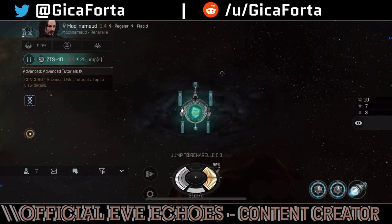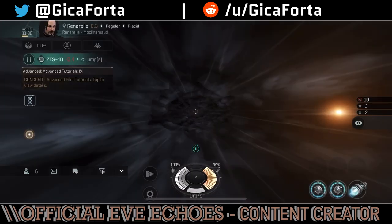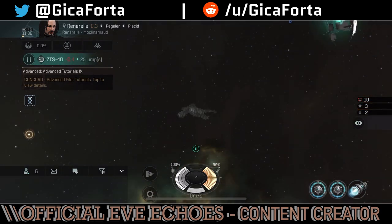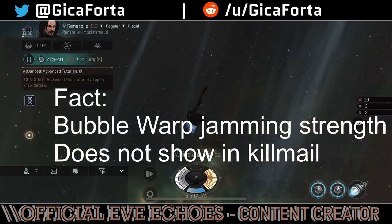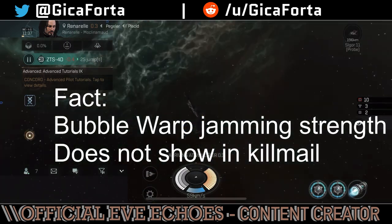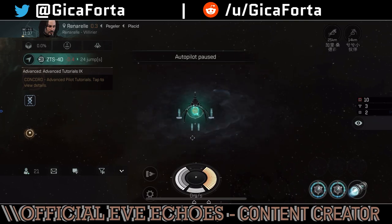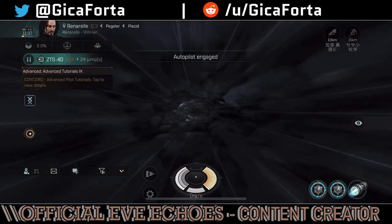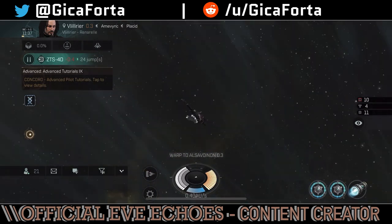Fact: A bubble has in theory infinite warp jamming strength, but it's actually somewhere around 100 — probably just a value that denies you warp out. Fact: If you die inside a bubble and no one has a disruptor or scrambler active on you, your kill mail won't show a warp jammer strength indicator. The bubble offers a constant warp interdiction, but it's not an active effect on your ship — the effect triggers only when you try to initiate warp.